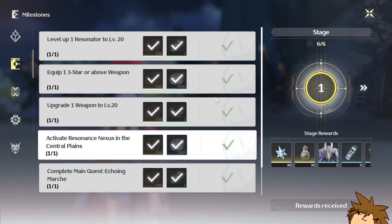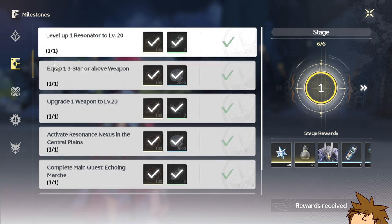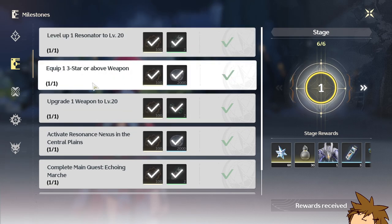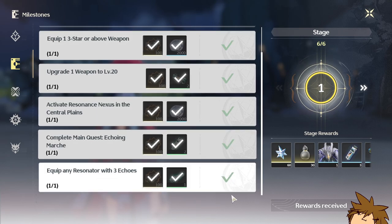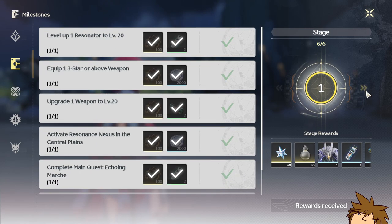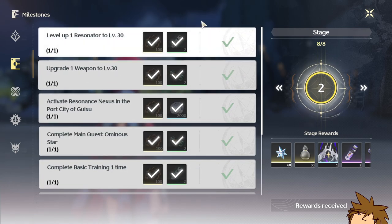You'll be on the very first stage and these are the things that you unlock — basically do the simplest of stuff. Just follow this: level up one resonator to level 20, equip one three-star weapon. This is all pretty standard and you'll be able to get this easily as soon as you get this book.